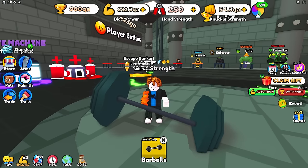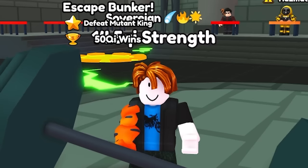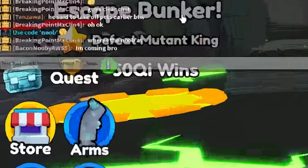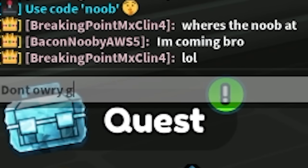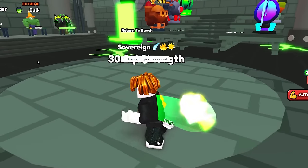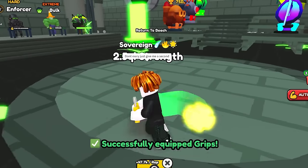I also have my auto clicker on just in case he has an auto clicker game pass — he still can't beat me. He has around 18 something qi. He said 'where is this noob?' I said I'm coming, don't worry. There we go — I now have around 30 qi.